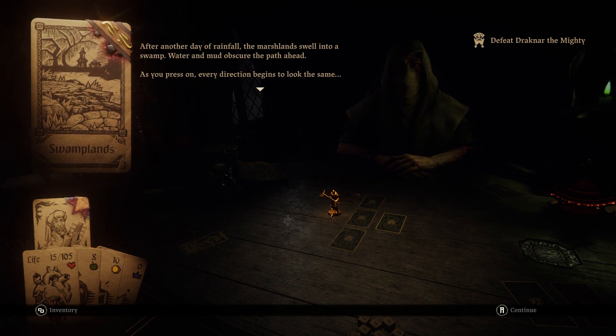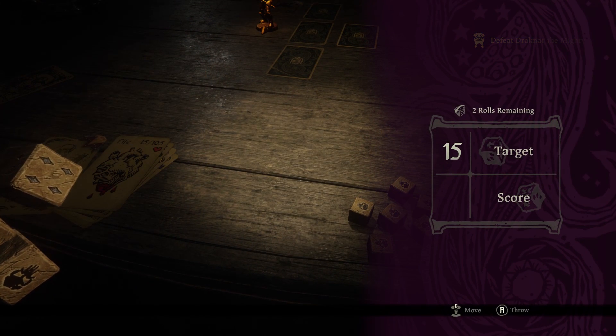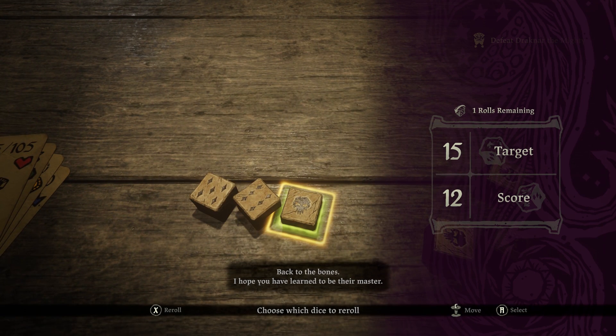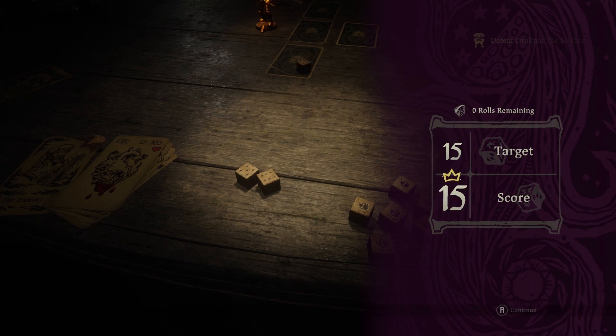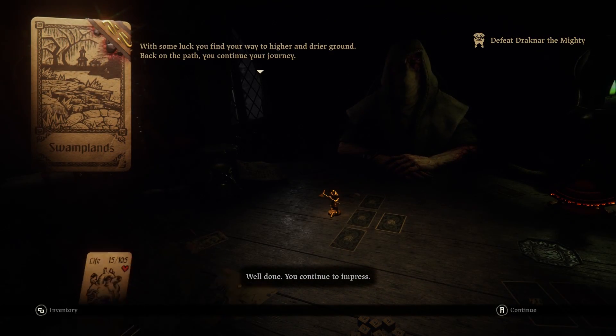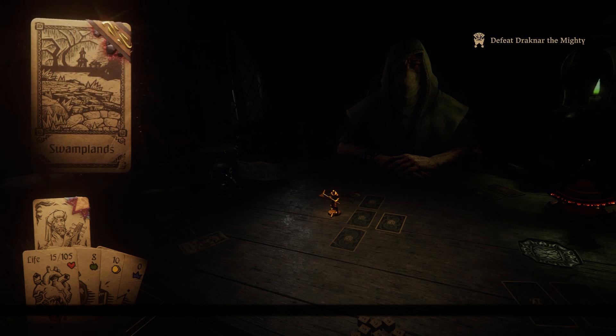Okay, swamp lands. After another day of rainfall, the marshlands swell into a swamp. Water and mud obscure the path ahead. I've got to get 15 - going to be hard. That wasn't a bad roll actually. Come on, not one - yeah, that'll do. I raise my cup of tea to you in celebration of my good fortune. With some luck, you find your way to higher and higher ground and back on the path you continue on your journey.